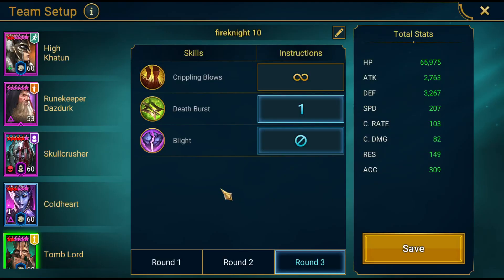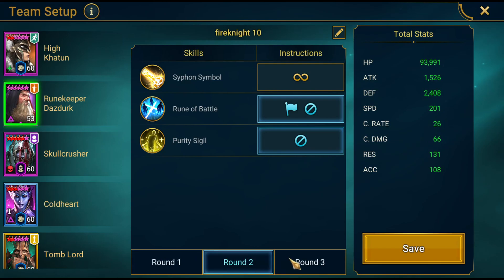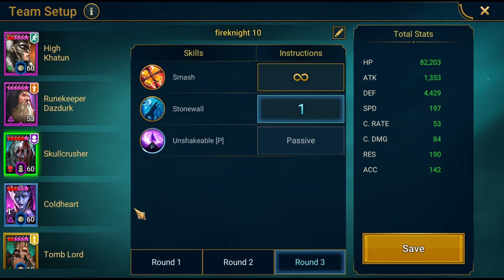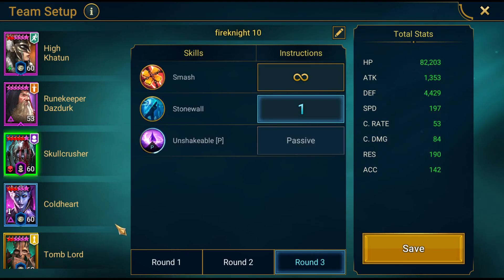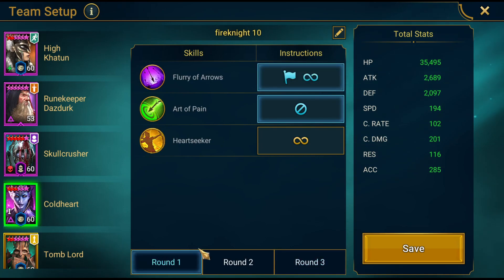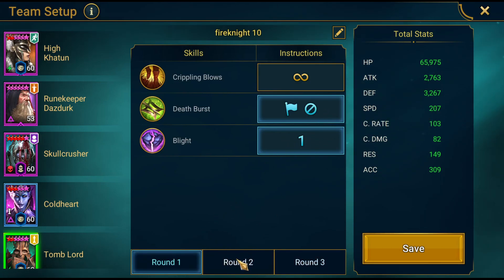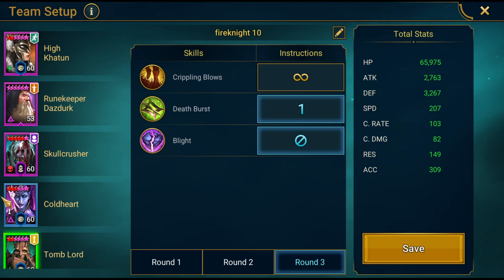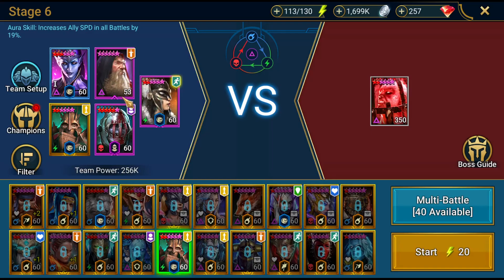We'll go into the game now and show you the presets. My speeds are a little off here because I get plus 10 from my Live Arena bonus — Fire Knight doesn't show the true speeds in-game, so it's a bit tricky. If you want to know the real speeds, go into the calculator. Also, you do have a little bit of wiggle room since my Tomb Lord is slightly faster than he should be, but that's fine. If you want to straight-out copy the comp, just press the auto button.